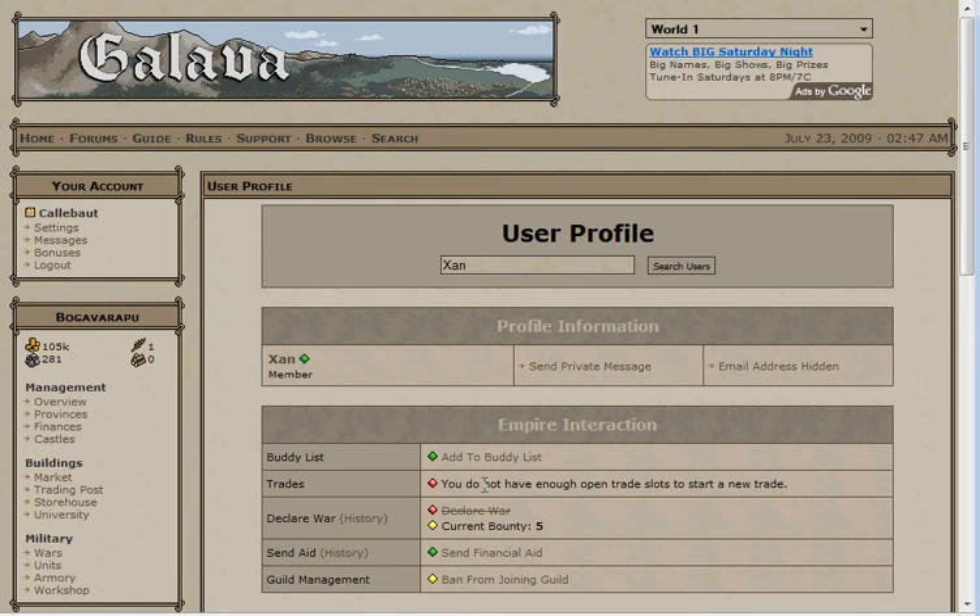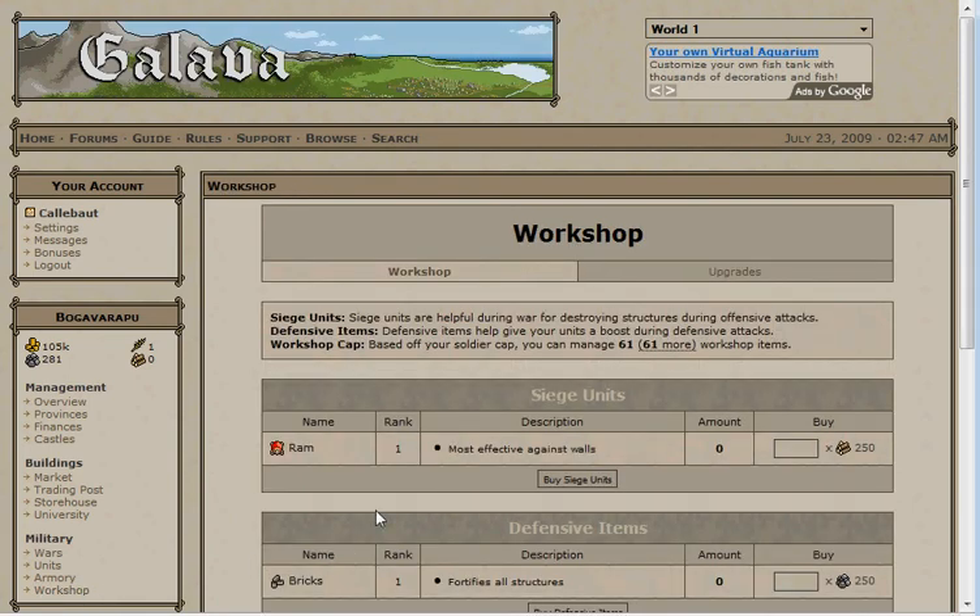With trading out of the way, we'll make just one more brief stop before your second province. At 50 progression, you unlock the workshop. This is a purely military feature — it is a great sink for wood and stone, but you will not be doing anything with this at the moment, so just leave it alone. Don't mess with anything in here, and concentrate on getting to 60. Once you've made it, you can finally purchase your second province.